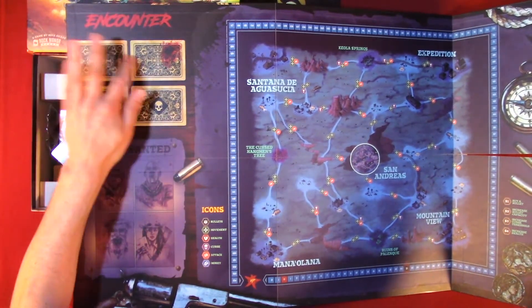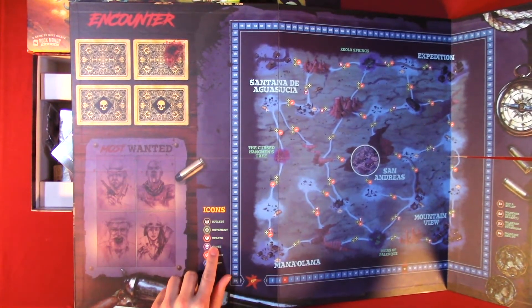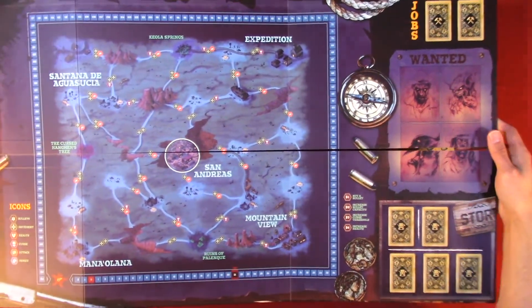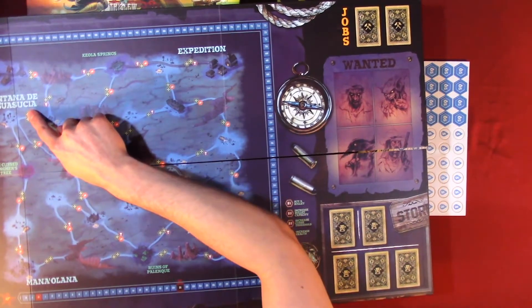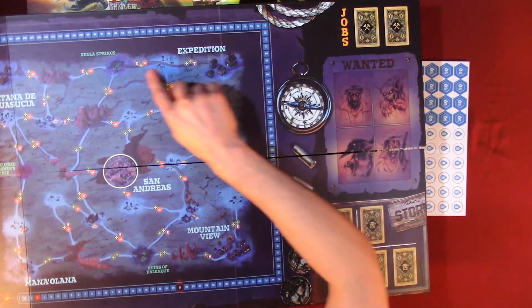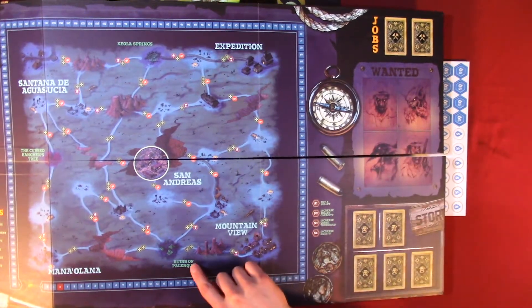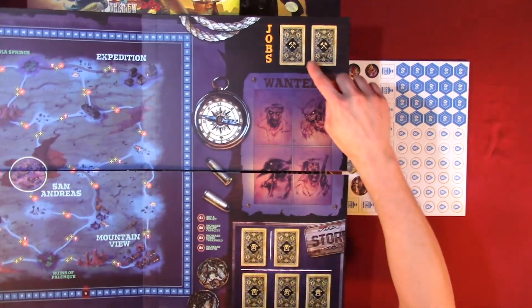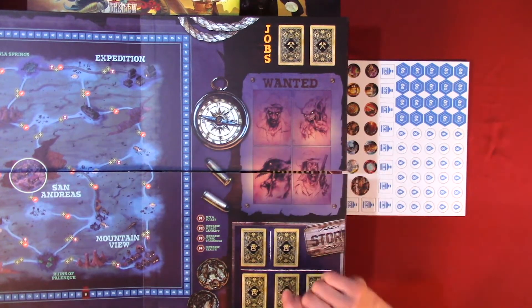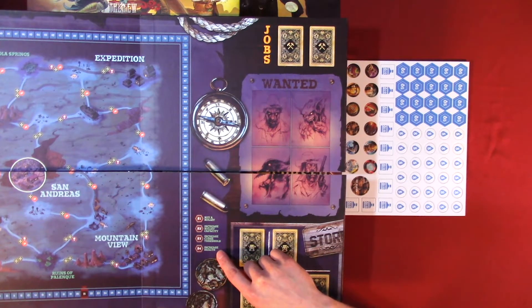Over here on the board we have the encounters: one, two, three, four. Most wanted: one, two, three, four. We have icons: bullets, movements, health, curse, attack, money. We have a track, a location, expedition, expedition — the curse, hangman's tree, runes of Pelecube Mountain View. We have jobs: one, two. Wanted: one, two, three, four. Buy bullet, increase bullet capacity, increase curse threshold, and increase health.